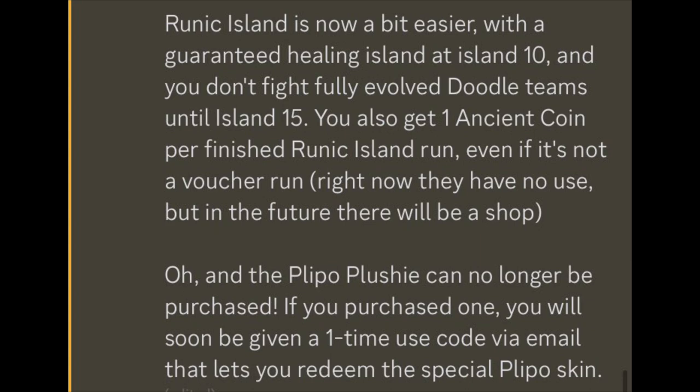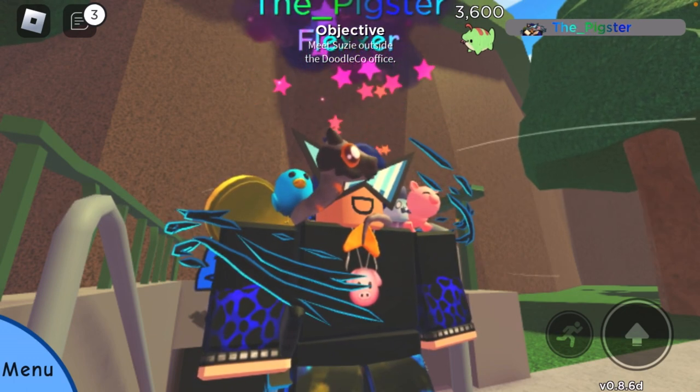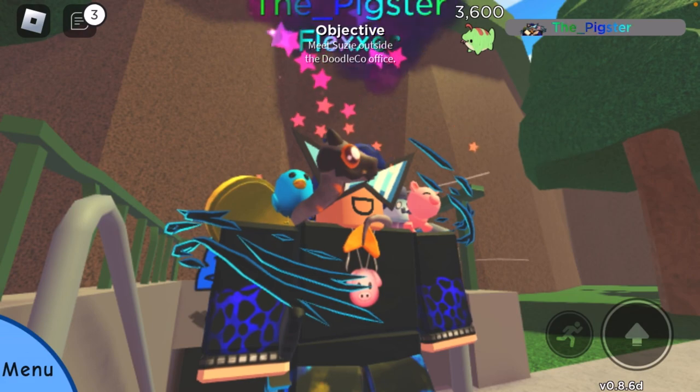The ancient coins are useless right now, but in the future there's going to be a shop for them, and you can find them without even using a voucher. Also, the Playbook Plush can no longer be purchased — if you purchased one, you'll soon be given a one-time use code via email to redeem your Playbook Plush, so be on the lookout for that. Now I'm going to show you where you can find these new doodles and how to find them.